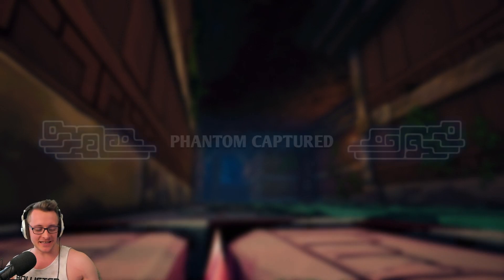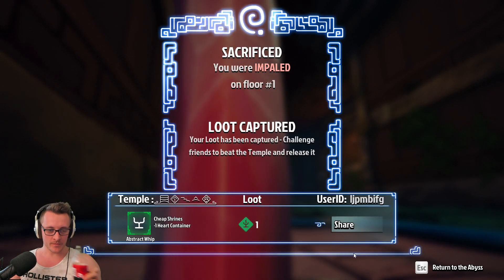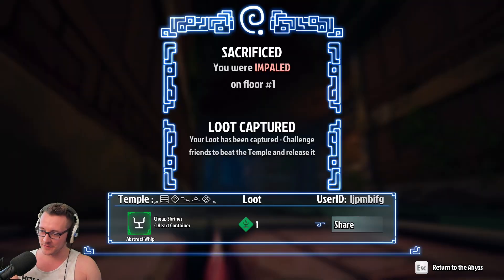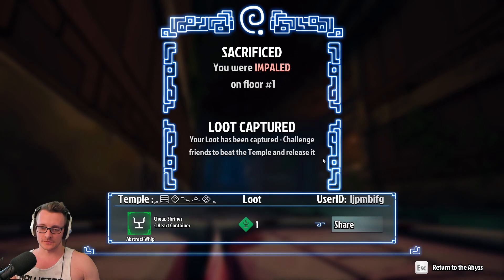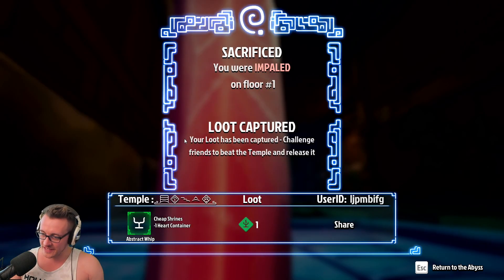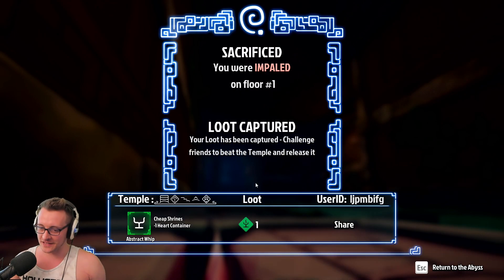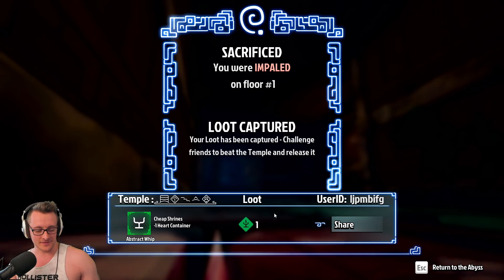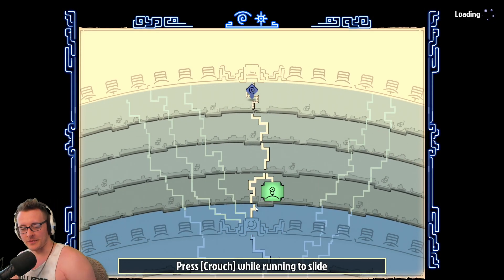I didn't see that there were spikes there! Chat, if any of you out there want to save my boy — I can actually send you that, that's my run code. If you save my boy using that code, I will be fraternally grateful to you. And save my whip, please.